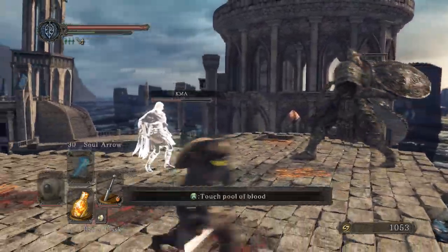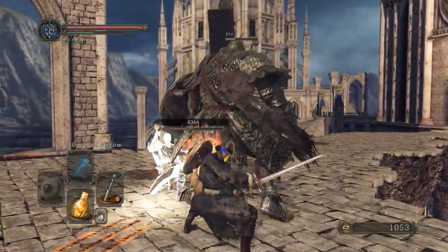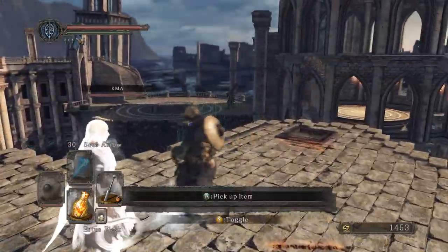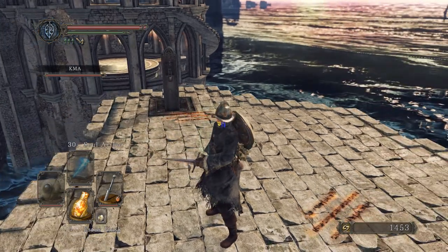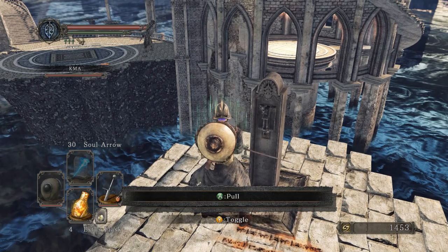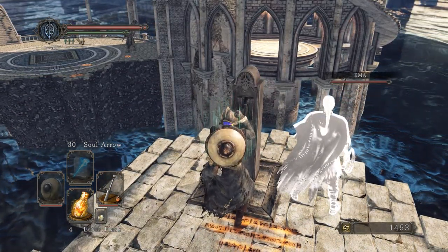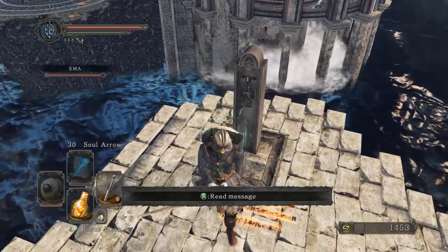He doesn't do a lot of damage. Killing that guy opens up this thing, and it's meant to show you that if you pull this, there's a lever that comes up from the ground there and gives you more space.